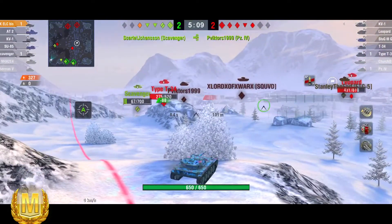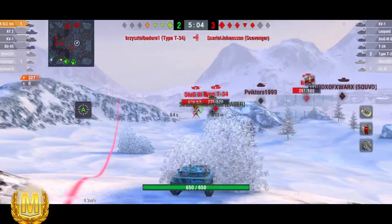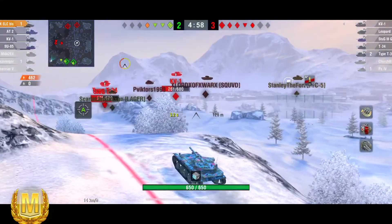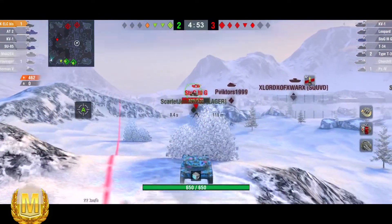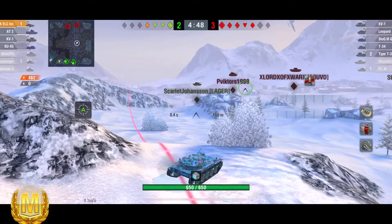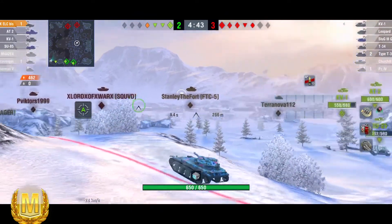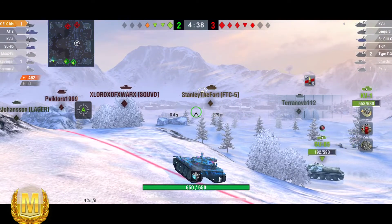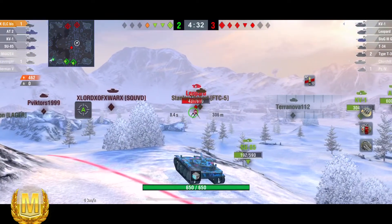Persa, on the other hand, clearly likes it. He's done 323 damage, taken one kill, everything's spotted up, and he's playing it like a TD rather than a light — which I think is sensible. A lot of people will disagree, but because the turret is so awful you have no choice but to play it this way. I just never got on with this tank and couldn't wait to grind past it to the next tank in line, which has a turret that goes all the way around.